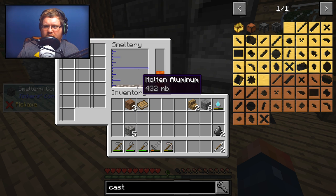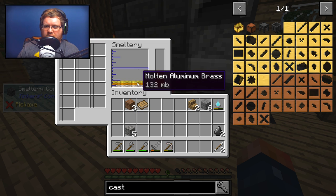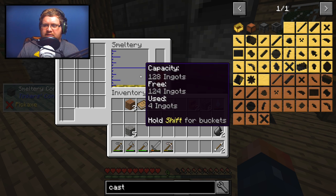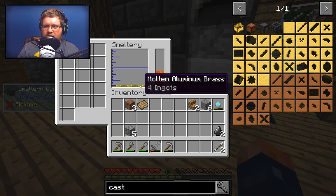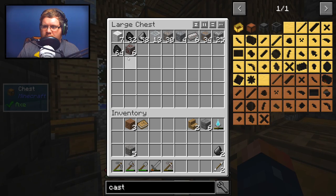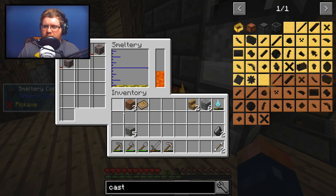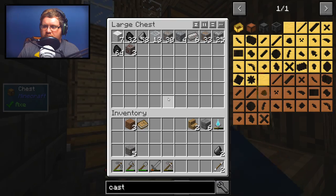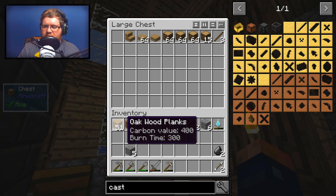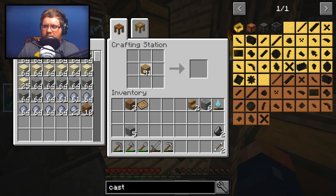It seems like a weird ratio — okay, so it takes time. Now we have four ingots of molten brass, and I think each cast takes one. We can do that again. We're going to need casts for some tools. Let's take this whole batch, make some sticks, and make some blank patterns — as many as we can.